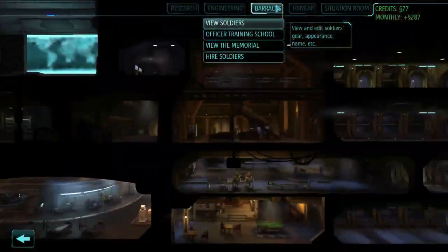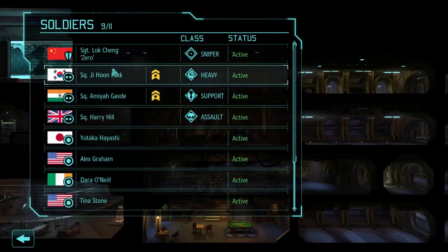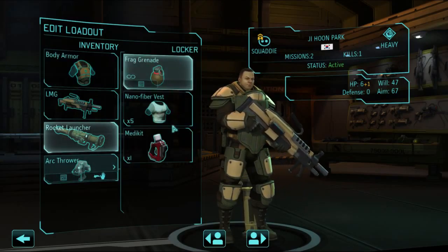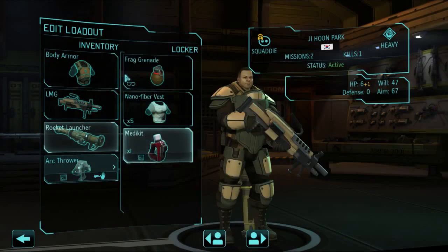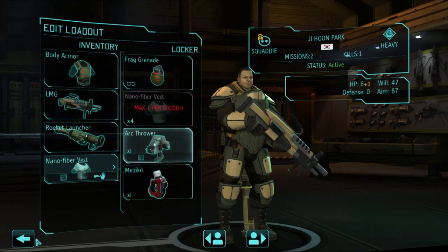And then we'll go ahead to the barracks. One thing I had thought about was that this guy ended up being a heavy. So I am going to switch out the arc thrower. Oh, it's an auxiliary. If I'd known that, I wouldn't have bought so many. I thought it was replacement armor. Can I scrap them? No, fine.